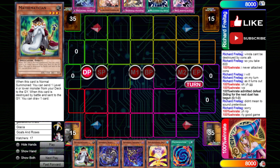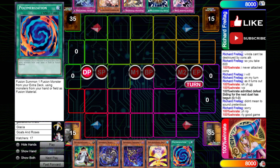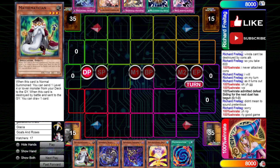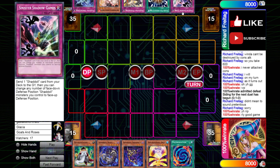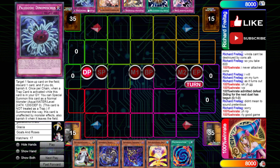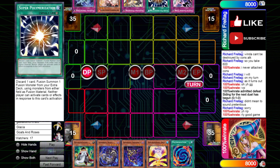Alright, game 2 opening hand is Math Man, Shadal Beast, Squamata, Ariel, Polymerization. So we got Math Man and a fusion spell plus Squamata — I assume he plays the Magistice Link 1 too, so this hand is really nice. Our opponent has Shadow Game, Super Poly, Punishment, Ash, and Dino Miscis. His hand isn't super great — he's relying on us setting up a bunch of Shadal stuff to use his Super Poly with. Otherwise he's just not really doing much.